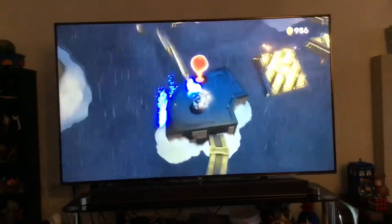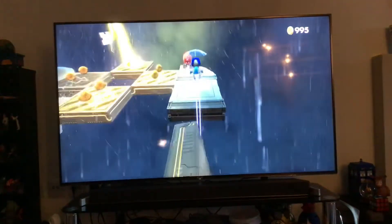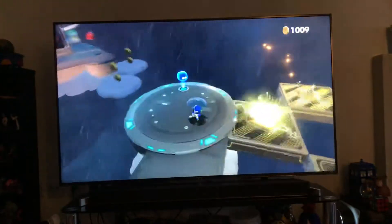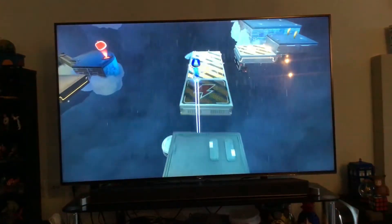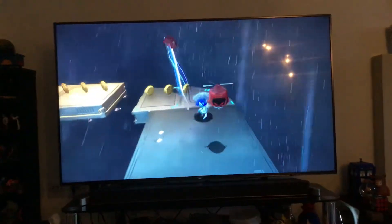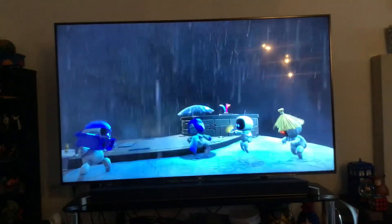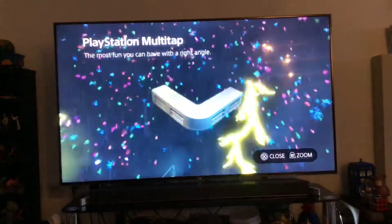Jump over that and over here. Wait for them to flip, then kill them. Once you have cleared all of them, you are meant to go that way but you want to go this way. This one is a double flip - go across that quickly. Here is our second artifact of Electro Cloud - the PlayStation Multi-tap.